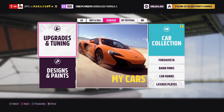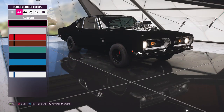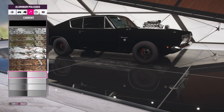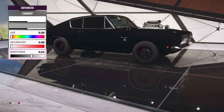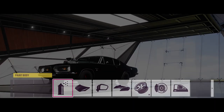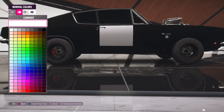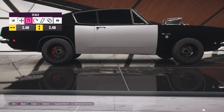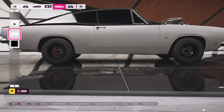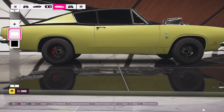Let me show you the paint technique quickly. Go to chrome, scroll all the way down to the chrome option, press X, then tint it all the way to black. Then go to vinyl, grab a black wrap, make it black, extend it all over the vehicle, then save it. Press the menu button, go to matte, change it to matte — and that's how you get that super dark black finish.